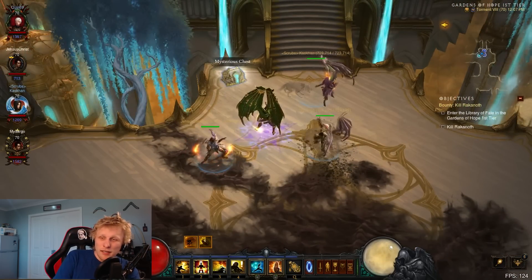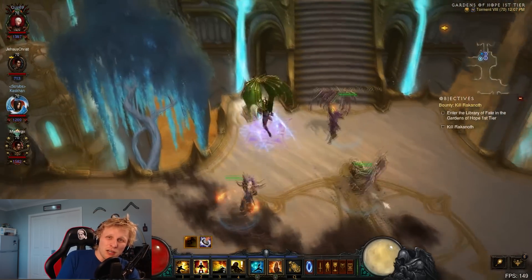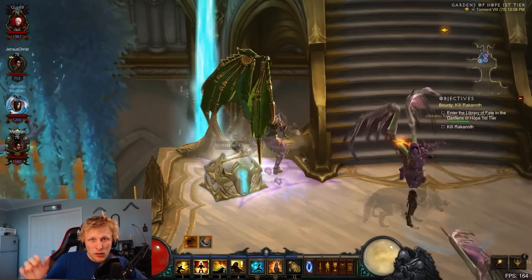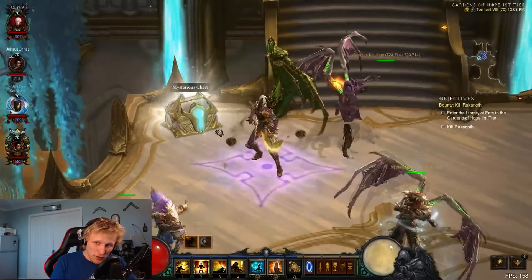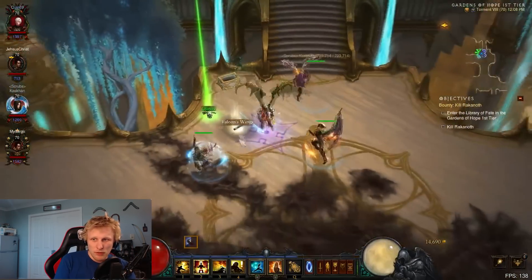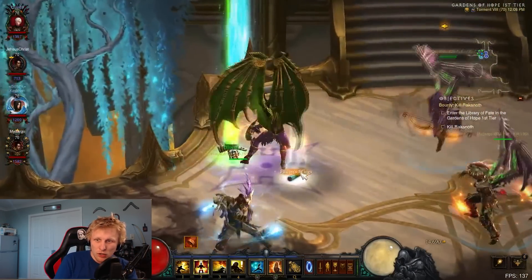You're gonna see it right now — that's what it looks like. The best strategy is to get like four players together. Everyone goes out and looks for it, the first person to find it invites everyone else to the group, boom — one person opens up the chest when everyone's in the game and everyone will get Falcon Wings.